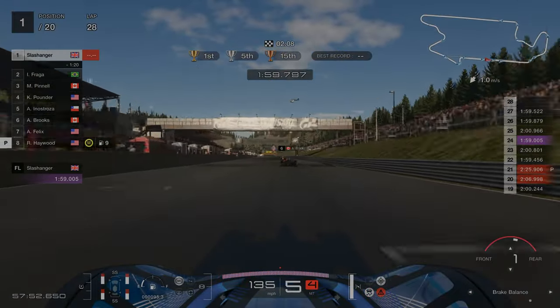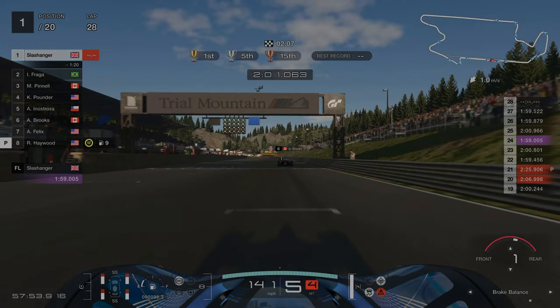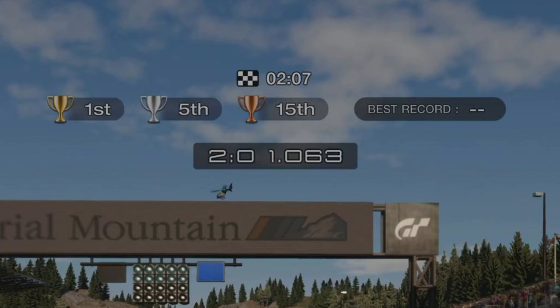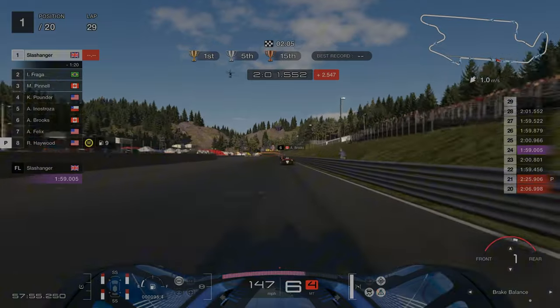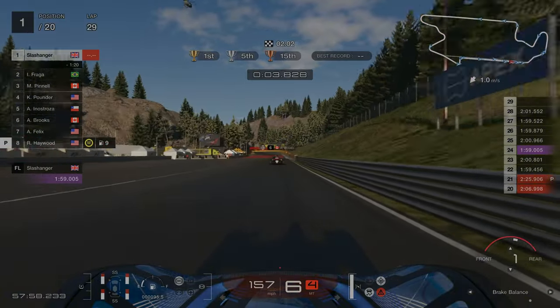We're now coming up to the end of the race and as you can see I have an offset of about six seconds on the delta. So in order to combat this and avoid going around for two laps instead of one, I simply slow down for this lap and let the AI overtake me if needed.